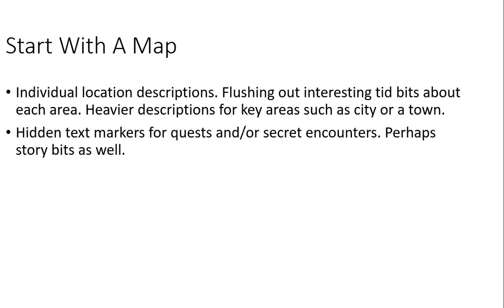On your map, you're going to want to have hidden text markers, quest markers, or secret encounters — even story beats where players go. That way it reminds you of what's there, where the players are going, and what they encounter. Players are going to go off the beaten path. Even in a point A to point B adventure, they're going to make unorthodox moves or decisions, or want to check out certain areas. So you want to be prepared for that. Having hidden markers — hidden text on the map — helps you as a GM to figure out where things are.